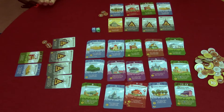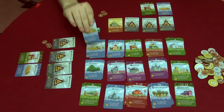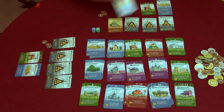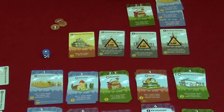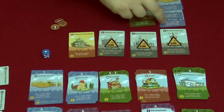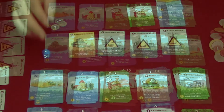Establishments can be bought repeatedly, and if a card is activated and you have multiple copies of it, you collect the benefits multiple times. Say I rolled a one — I could collect one coin from the bank for the wheat field three times because I have three copies of that card.